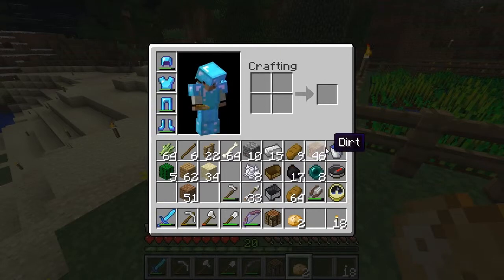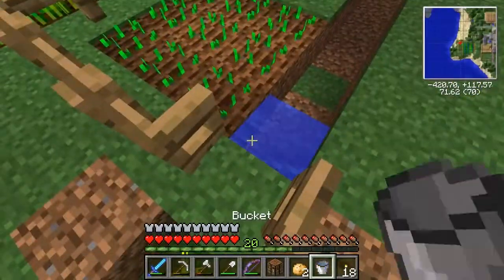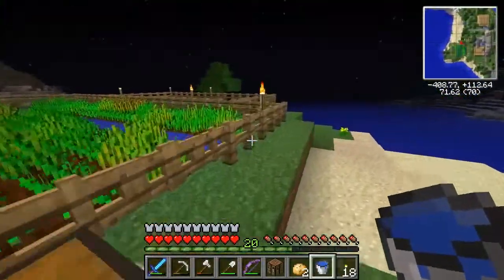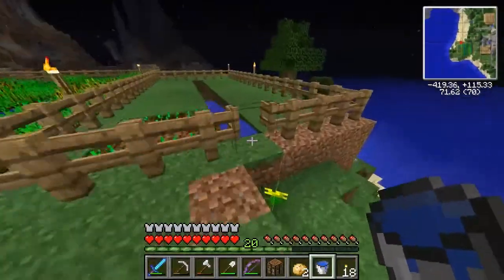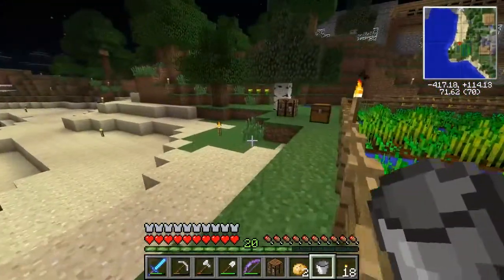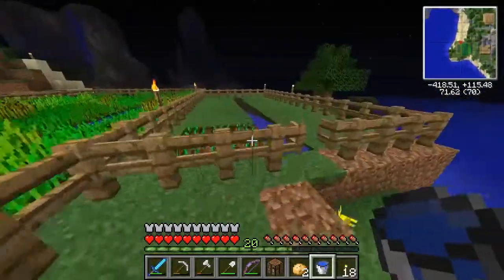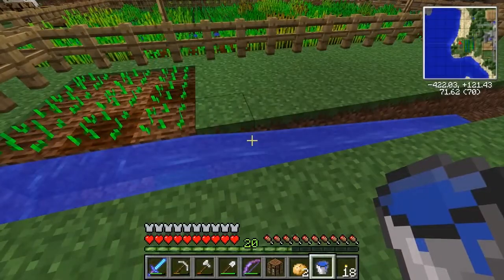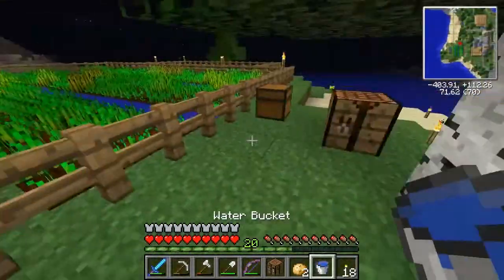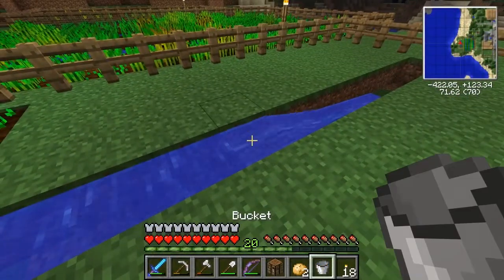I've just realised I've not irrigated it yet. Also, the first snapshot for 1.7 has been released. And of course, as we knew there would be, there are terrain changes. Which means that when 1.7 comes out, if we use the current Craftanium map, there's going to be all kinds of strange chunk boundaries going on — where the old terrain gen ends and the new terrain gen starts. We are quite aware of that.